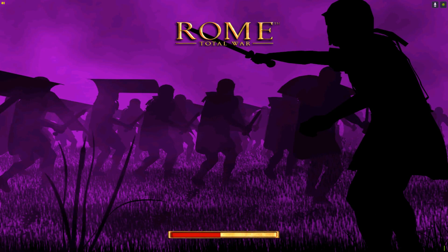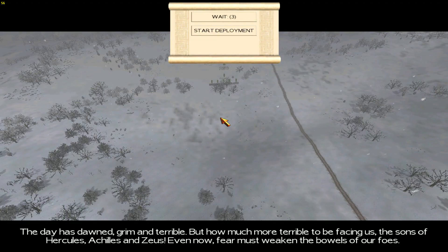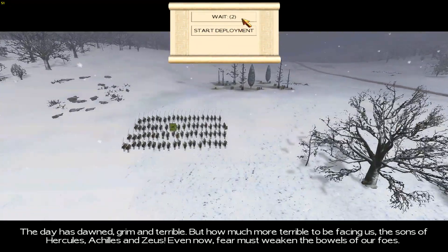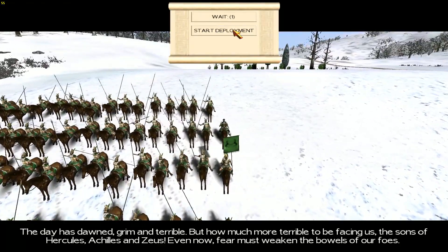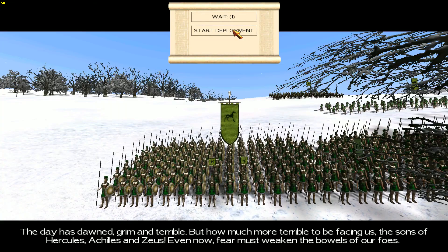The day has dawned grim and terrible, but how much more terrible to be facing us — the sons of Hercules, Achilles and Zeus. Even now, fear must weaken the bonds of our foes.